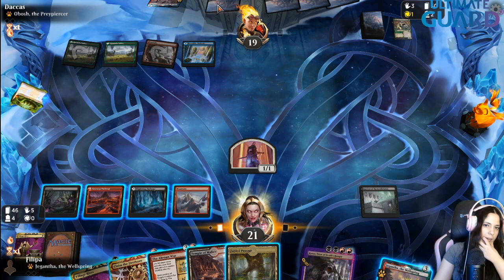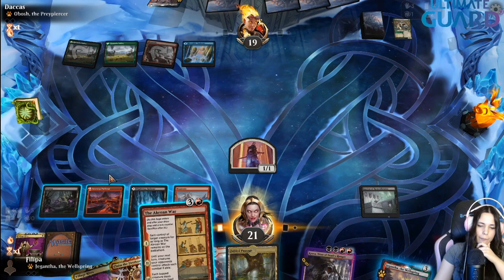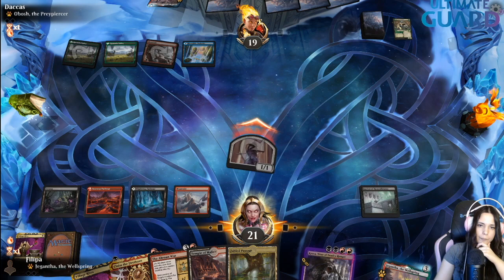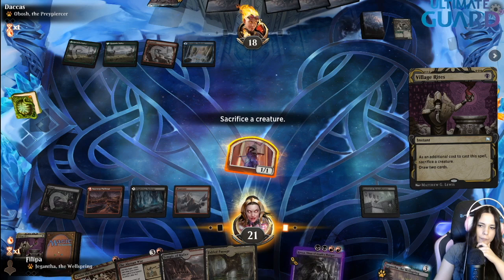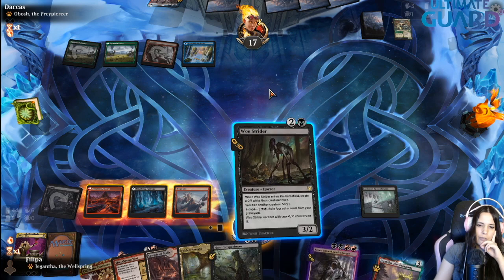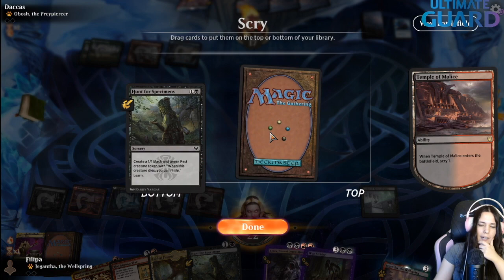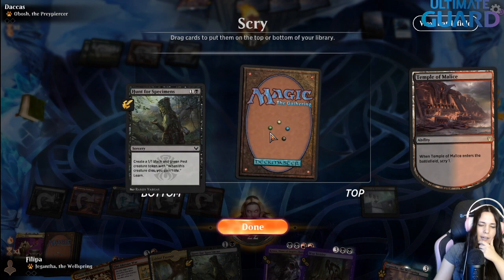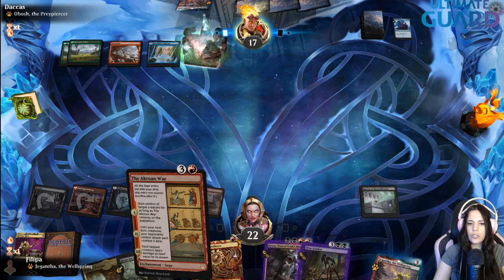Next turn is dangerous — it could be the dragon turn. Although we are running Akron War. I'm going to attack, Village Rites the 1/1, and not play Fabled Passage because I might want to play Temple now. It definitely looks like that's a counter, so instead of Kroxaing, I'm just going to play Woe Strider here. Okay, it is a counter. Now I'm going to Temple. I'll pass because next turn I can Kroxa, Claim, Kroxa — a lot of damage and a play I really like, since we have another stealing piece.